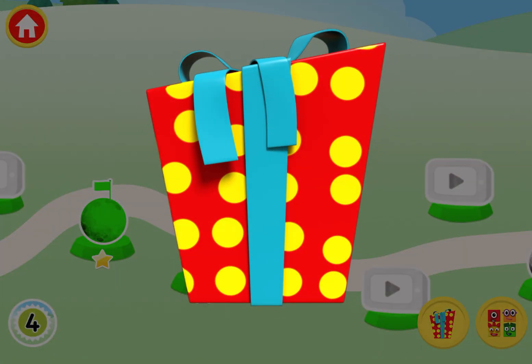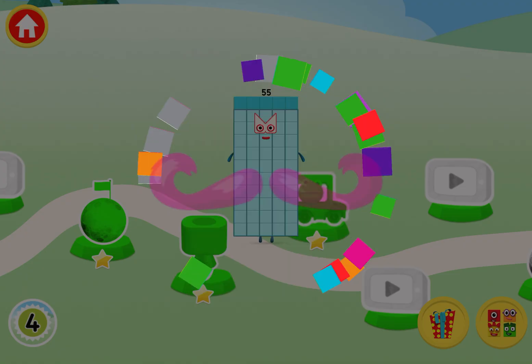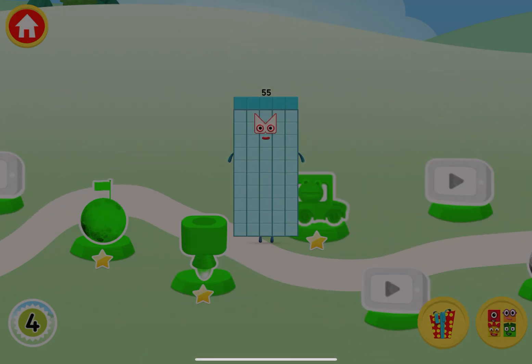A present — tap on the present to open it! Brilliant! You've earned a moustache for the dressing up game!